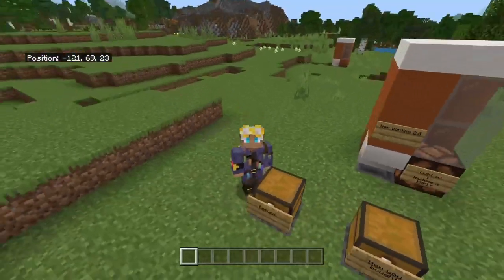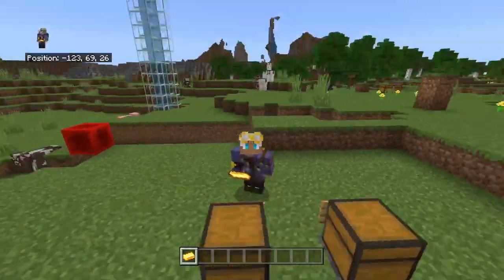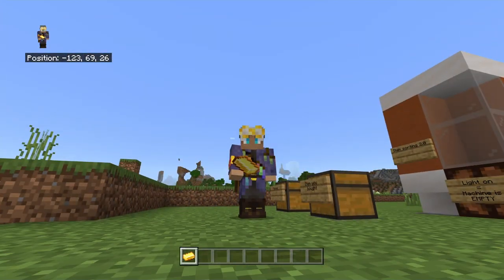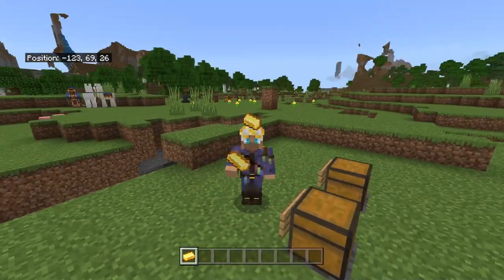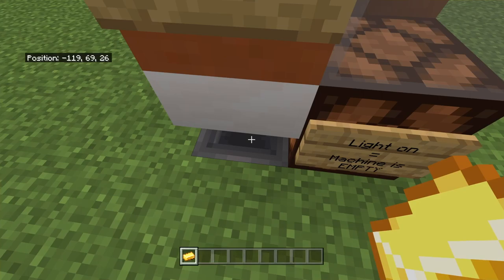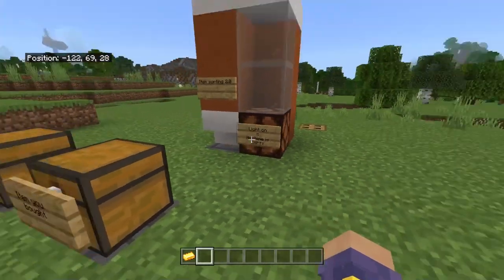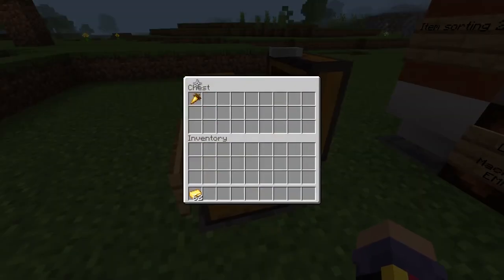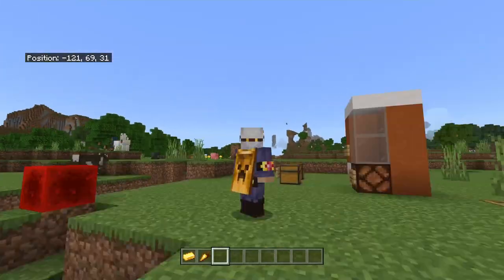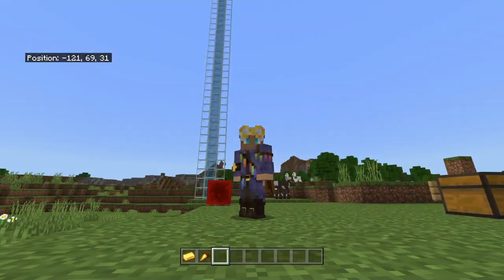Before we get into the tutorial, let me show you how it works. First, get yourself some payment — this could be whatever you set it as for your vending machine. For me it's gold. You just drop it into this hopper right here and you'll see a light flash, meaning your item has been dispensed. In this case, the dispensed item is a golden carrot.